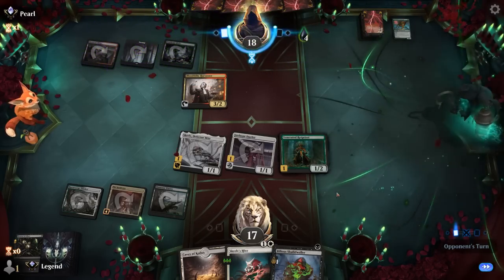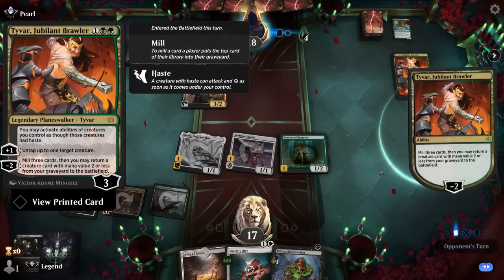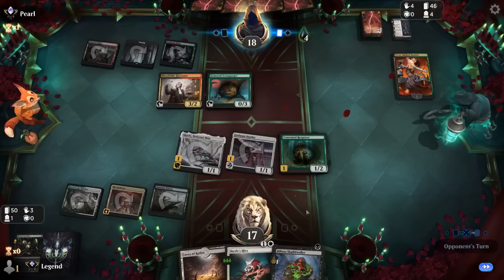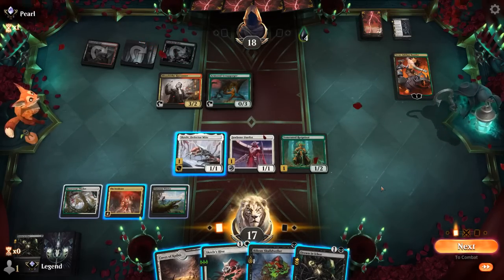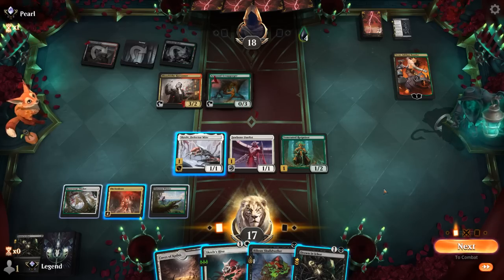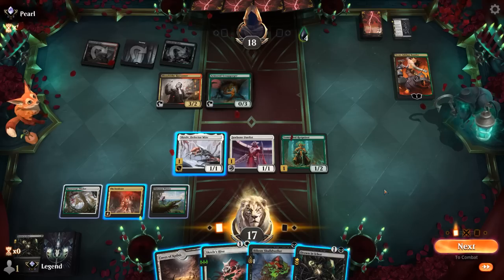Opponent plays Tyvar — makes sense. Glad we didn't kill Harvester, since they could have gotten it back. Clearly a Reanimator deck with Titan and Cruelty. They get back Scrabgorger, which they can activate right away. We pick up another Drown — perfect. So we kill Scrabgorger again, and then we'll be able to either finish off Tyvar or keep going face, which we also don't mind.